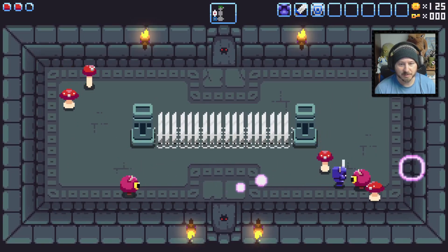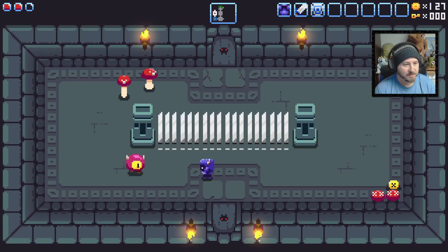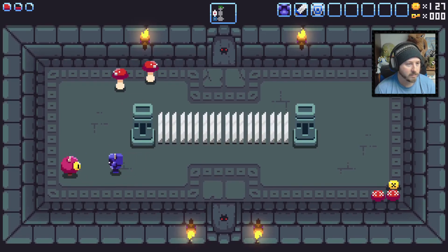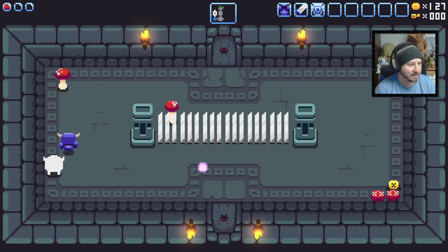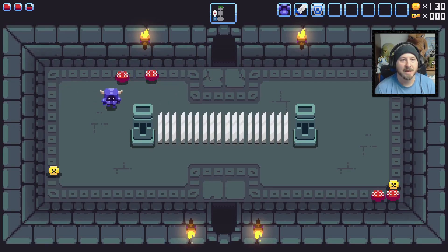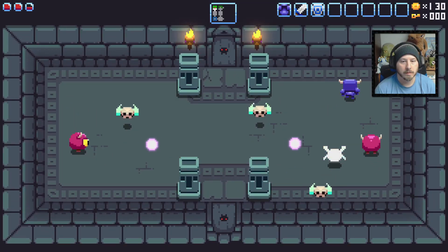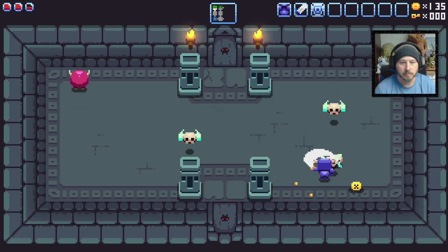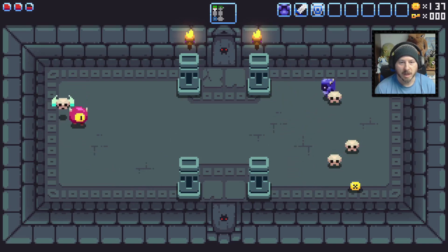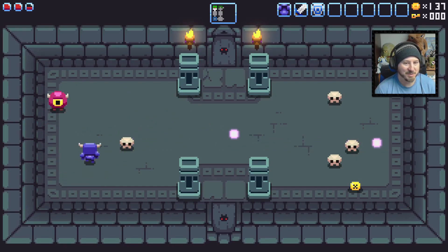Oh, we got some shooting monsters here. The AI starts coming for you — oh, he is really doing a number on me. Just trying to get at him, get some health back. I really like what the enemies turn into when you take them out — this monster just turns into a big eyeball with an X over it. Very cartoony, very fun.